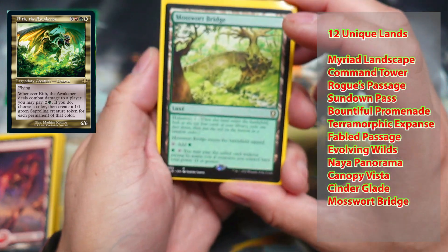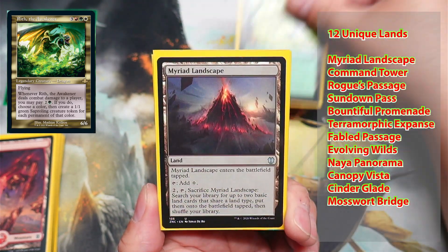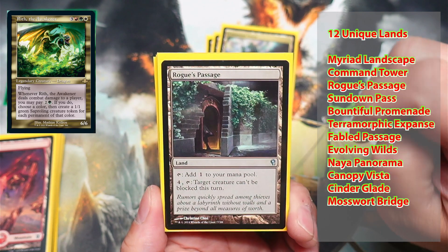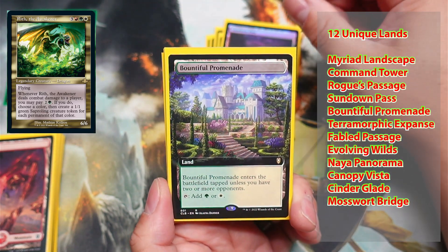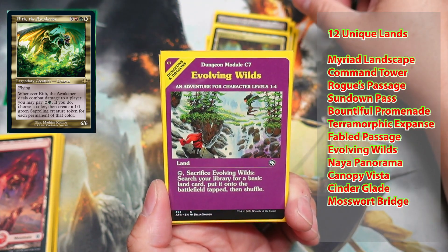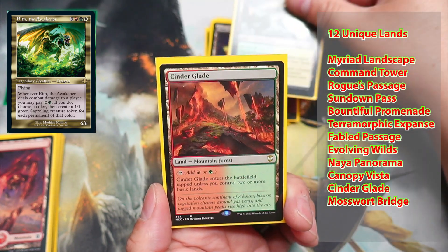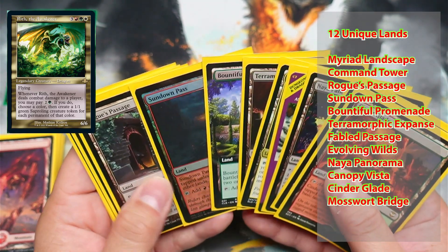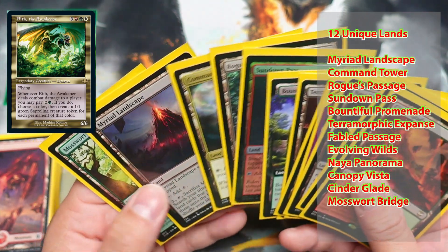Next up, we have unique lands — 12 unique lands. We've got Mosswort Bridge, Myriad Landscape, Command Tower, Rogue's Passage — which is one of the ways we can use to get Rith the Awakener past any blockers — Sundown Pass, Bountiful Promenade, Terramorphic Expanse, Fabled Passage, Evolving Wilds, Naya Panorama, Canopy Vista, and Cinder Glade. So, a little mana fixing, a little mana search, and a nice way of getting Rith to pop his way through so he can connect and get his ability off.